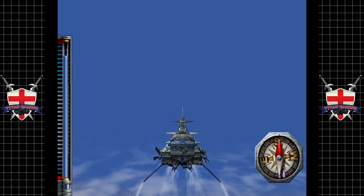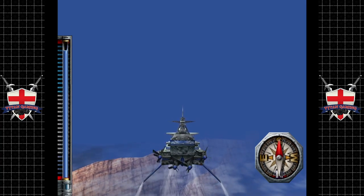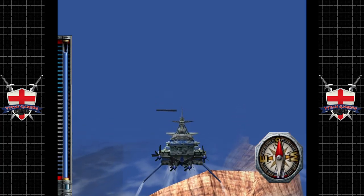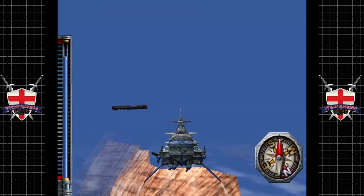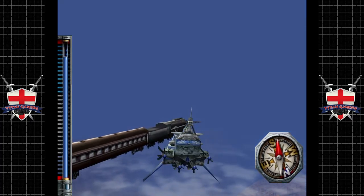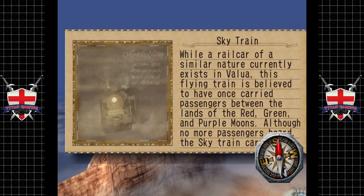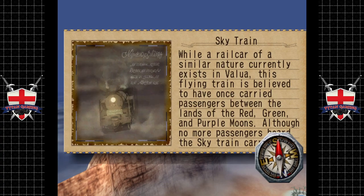I'm guessing this island is... ooh, there's a train? That's pretty cool. You have found the Sky Train. I had the Sky Train written in my notes, but I didn't realise it was an actual train. That's pretty cool. While a rail car of similar nature currently exists in Valua, this flying train is believed to have once carried passengers between the lands of the red, green, and purple moons.